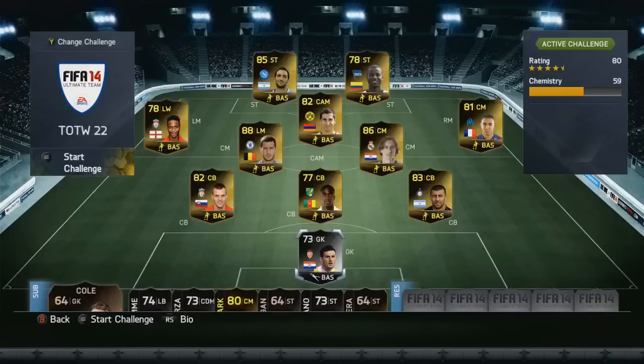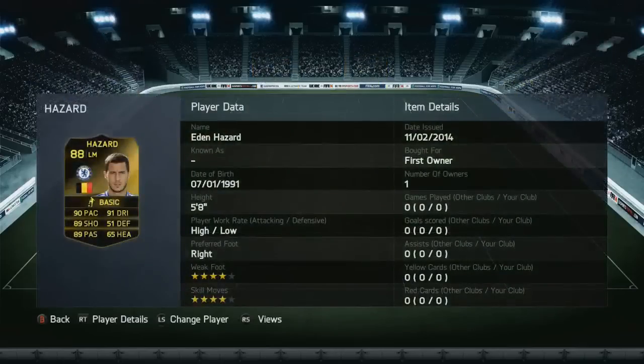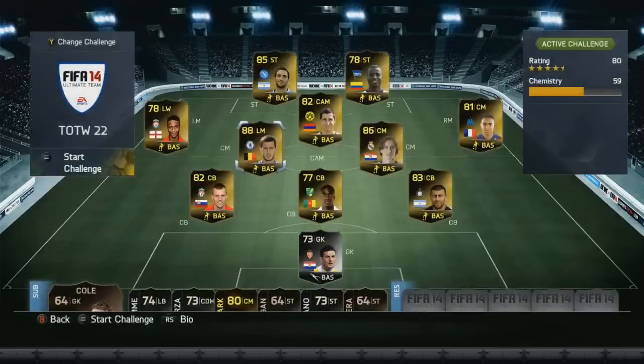CHEZ back again with another video. This one's going to be a little bit different — I don't normally do pack openings on Ultimate Team, but as a Chelsea fan I just need to try and get my hands on that third inform Eden Hazard. This is the Ultimate Team Team of the Week for Team of the Week 22, just out tonight.